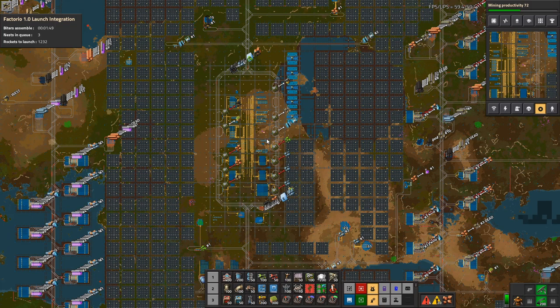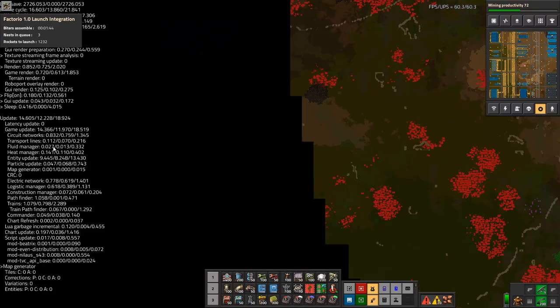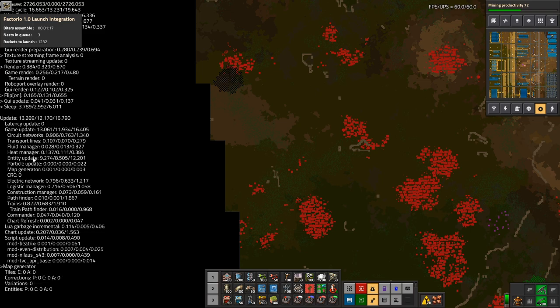So what's good and bad for UPS? Looking at the F5 menu: the game update has to be below 16.67 to keep running. You can see the breakdown — circuit networks, transport lines (that's belts), fluid manager (fluids), heat manager (the heat pipes from nuclear power plants), and entity update — always the biggest one. That covers inserters, assemblers, miners, and everything not in the other categories. Then logistics manager and construction manager for robots.